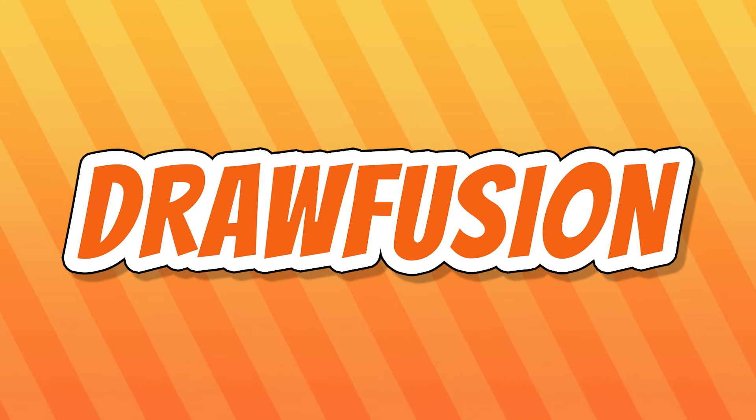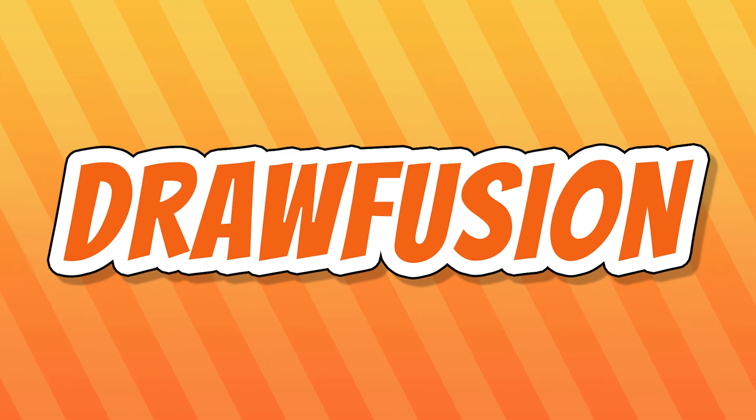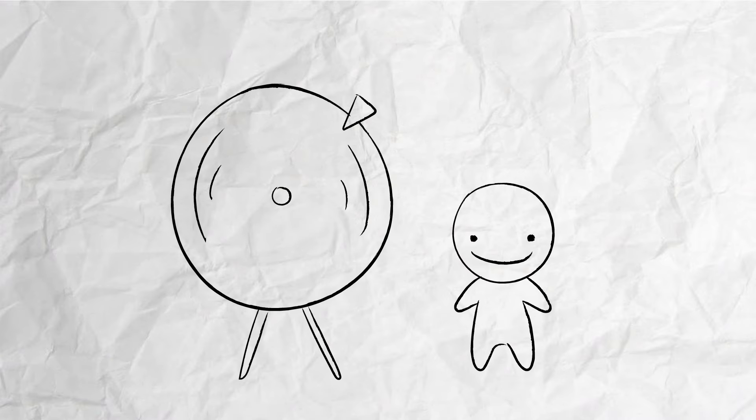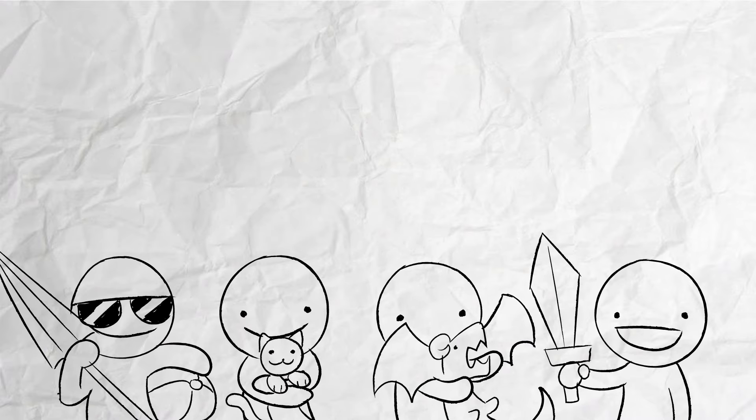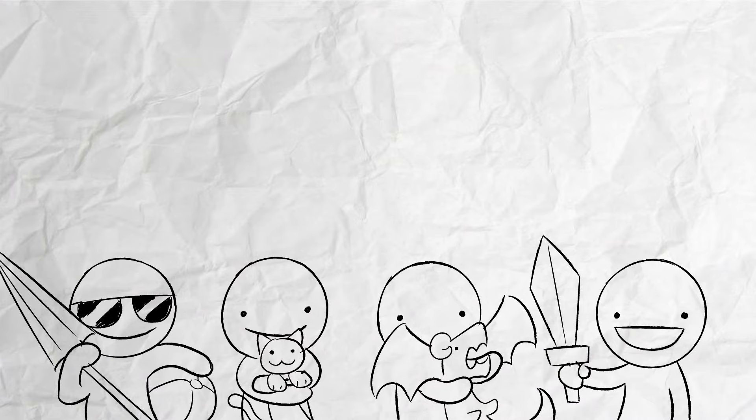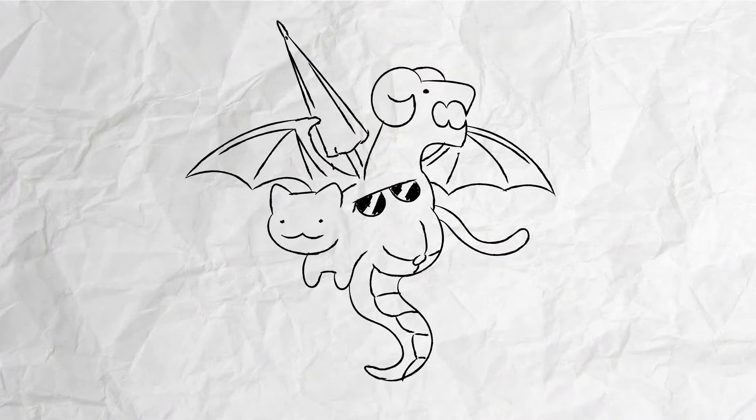Hello fellow artists, and welcome to Drawfusion, the game where several artists fuse their ideas into one to create one crazy character design. Here's how the game works: each artist will spin a wheel to randomly decide what specific aspect of a character design they'll get to choose. Once each artist has decided on their part, all of their ideas will be fused into one single character design prompt.